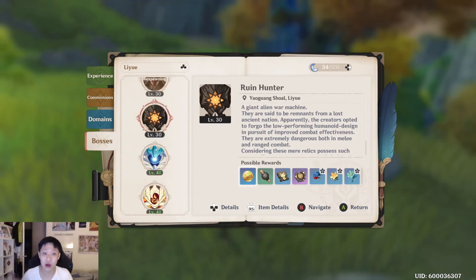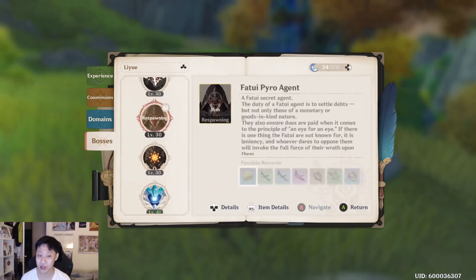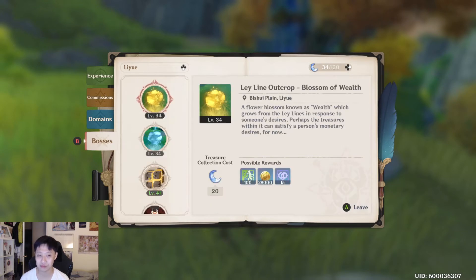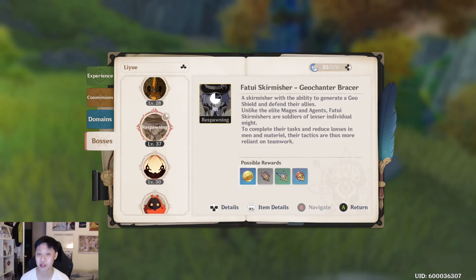This tab right here will show you all the bosses in the open world as well. Now I've already gone and hunted these guys — Fatui pyro agents, who also give me insignias — and I'm out of them. I've also hunted the mages and the skirmishers.